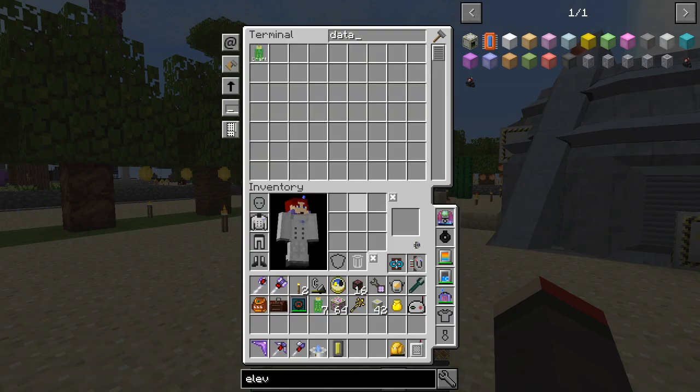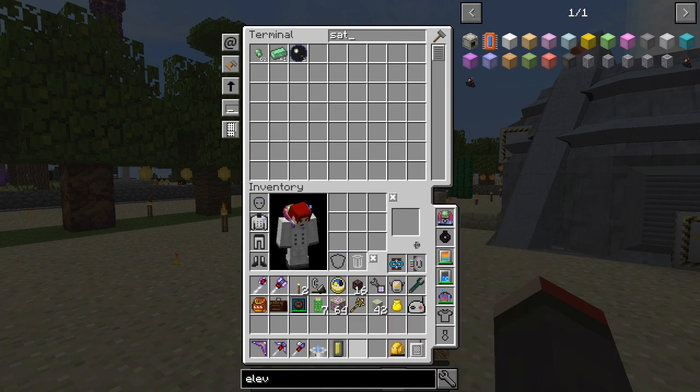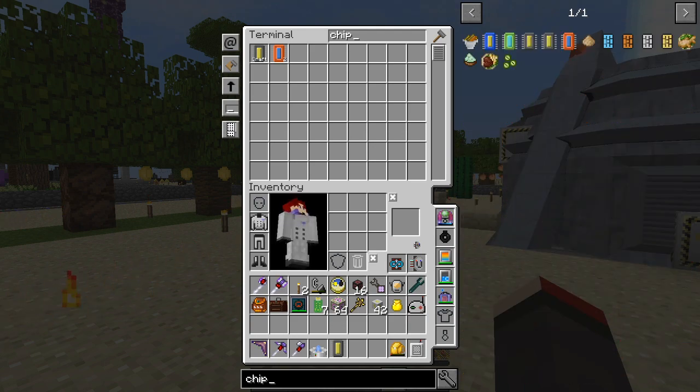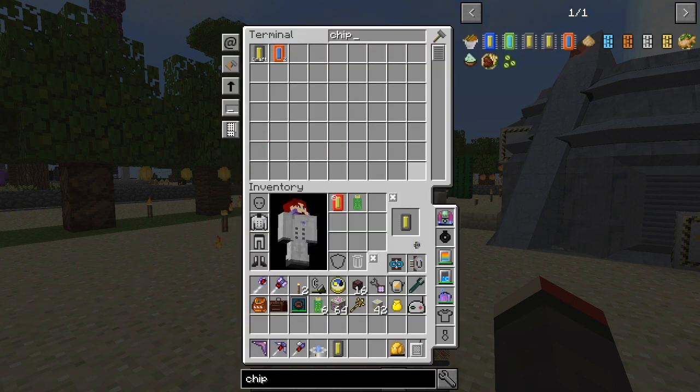We need a chip - I need a satellite chip. I don't think I've got one with me, so I'll have to see if we can make one. This is the one that's already programmed - it's an asteroid chip. I can craft a space station chip. They look almost identical. We should be able to make one - yes, it's just a crafting recipe.